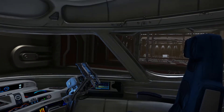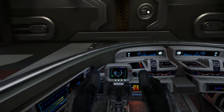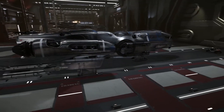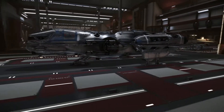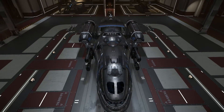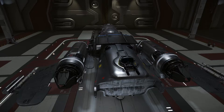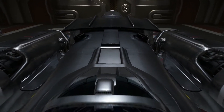The front cockpit of the freelancer has had a little bit of a redesign to give more visibility. As we do a 360 around the freelancer you can see how detailed everything is modeled — little thrusters on the side, everything well defined. This ship looks like it could fly, and eventually in one of the future versions of Arena Commander it will, but first there's got to be an engine change for that to happen.